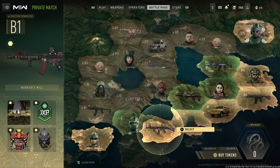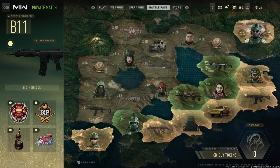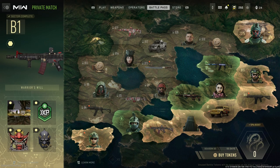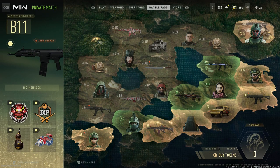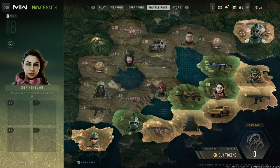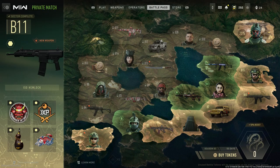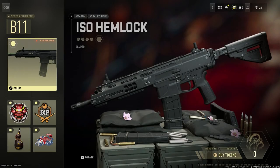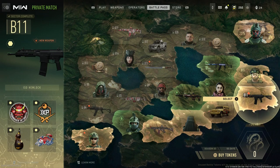First off, how do we unlock this weapon? Let's jump over to the battle pass — this is going to be unlocked at tier B11. The quickest path, as you can see I took, is straight from B0 over to B11. At this tier you'll get the ISO Hemlock, some double weapon XP, and some stickers. The ISO Hemlock is the Bruegger and Thomet APC 556, and it's a cool weapon because it's also available in 300 Blackout, which we'll be covering today.